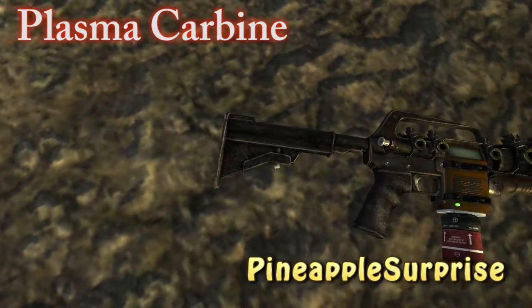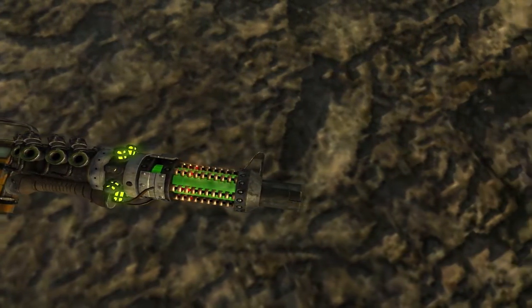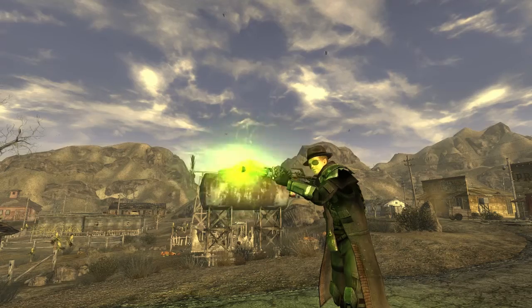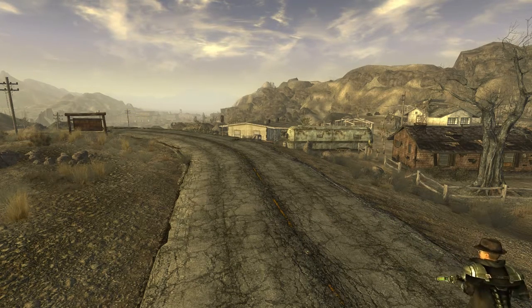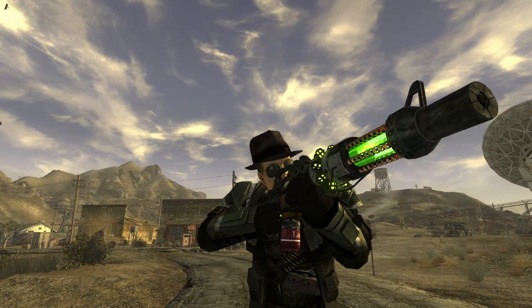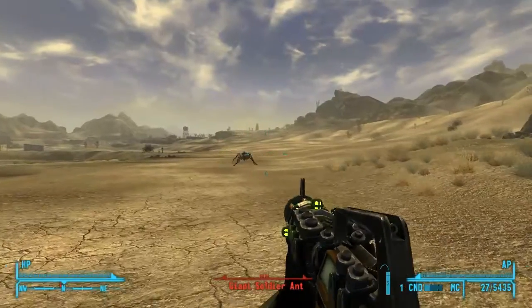We also have the plasma carbine by Pineapple Surprise. This is essentially a mashup of plasma and laser rifle parts crafted into a stunning new weapon with automatic fire that shoots plasma rounds. My only problem with it is that you will only see the plasma projectiles appear at a certain distance, leaving the space in the middle virtually blank. Other than that it's a fine piece of machinery. It's beautifully crafted and comes with its own blinking light animation on the front, which makes energy weapons stand out from the rest.